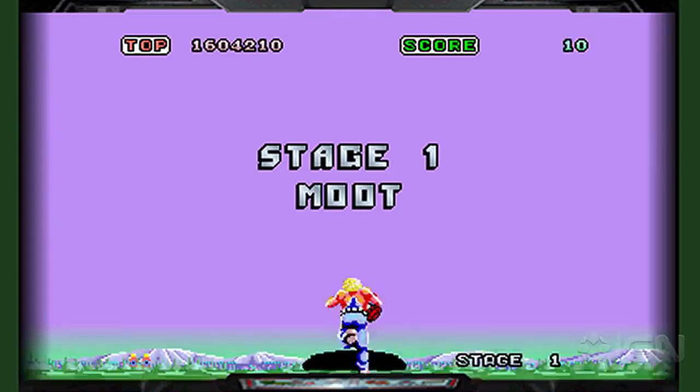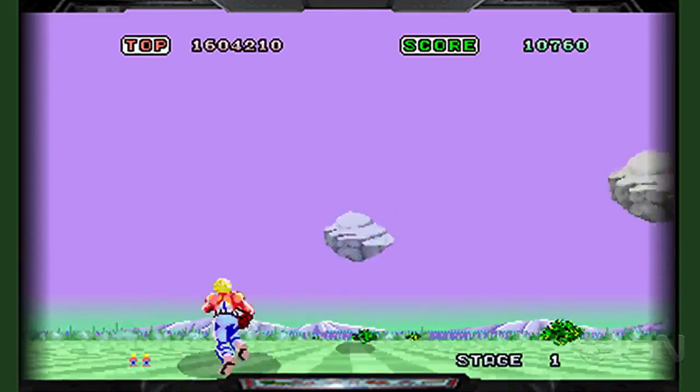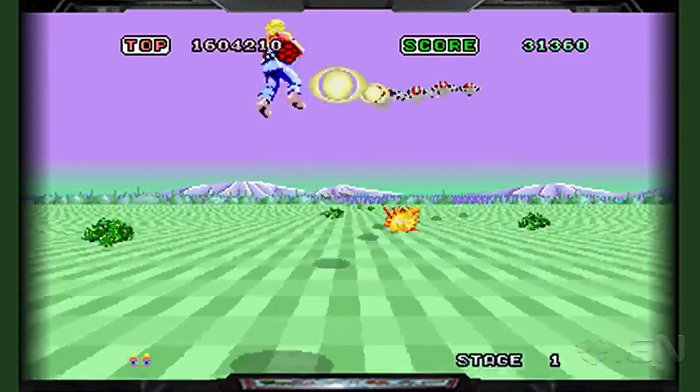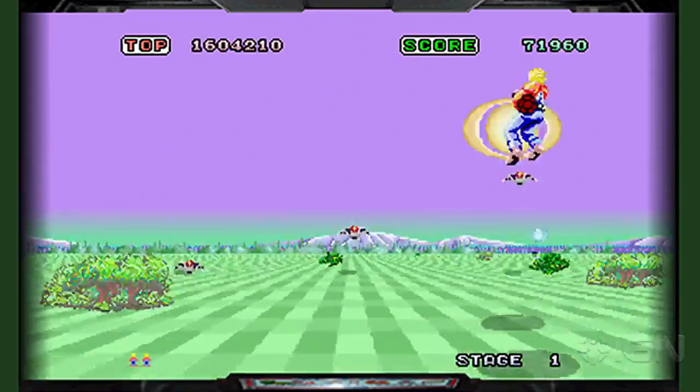And we're going to play 3D Space Harrier, which you can find on the Nintendo eShop just in time for Thanksgiving. It was actually released a couple weeks ago, but we're just going to give you some context and talk about it a little bit. This is a really important game in history.